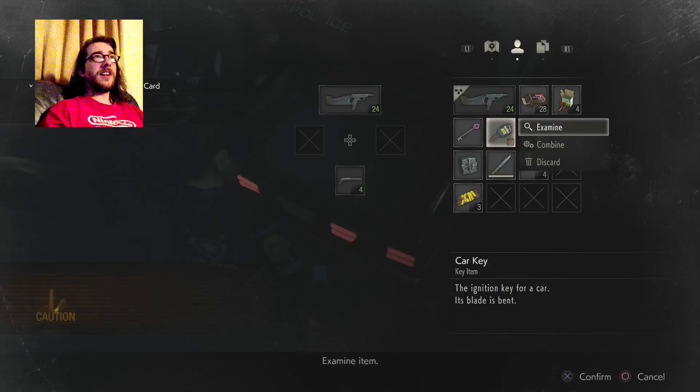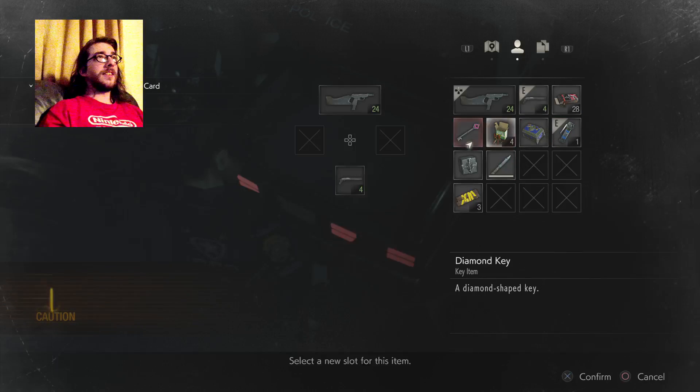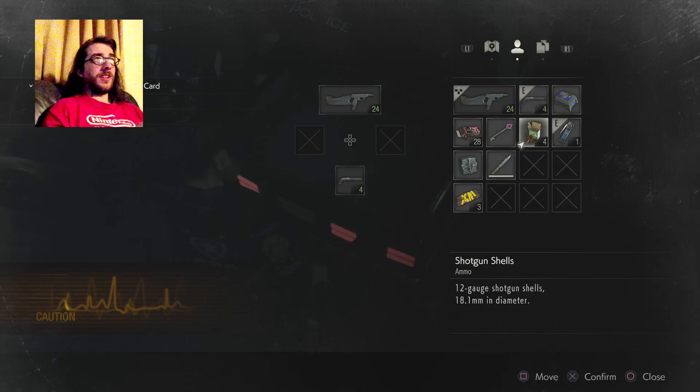That's useless now so let's get rid of it. Toss. Put that bad boy up here, sort of like that. Get that over there — actually let's put these below the place we need them. Yeah so it's like gun, bullets, and gun, bullets. Alright, I can work with that.